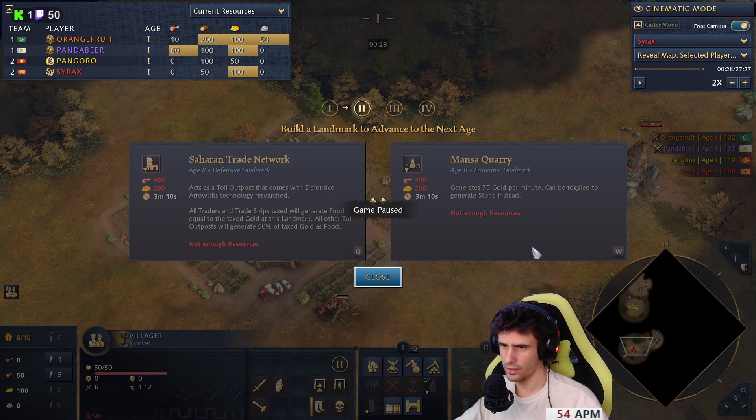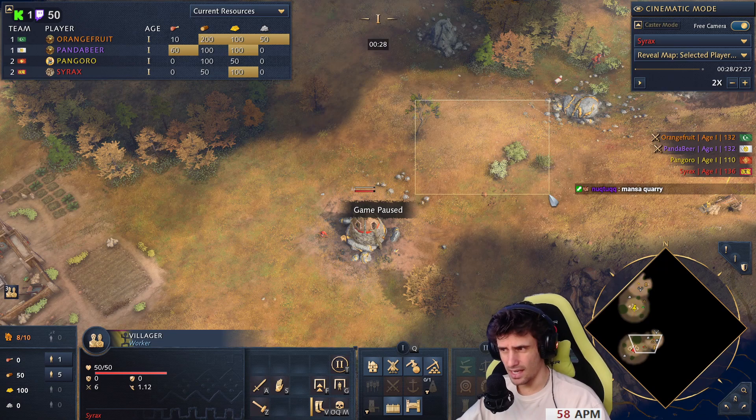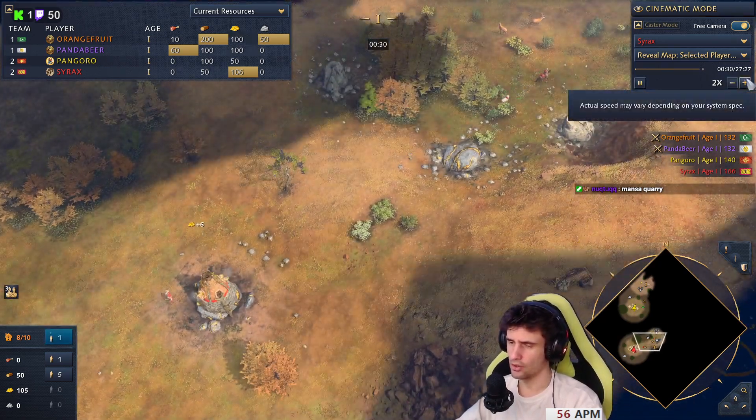The Mansa Quarry - I rarely go for the Saharan Trade Network, rarely. But if this is the case, like this is my spawn, maybe placing it here might help you defend those two mines.